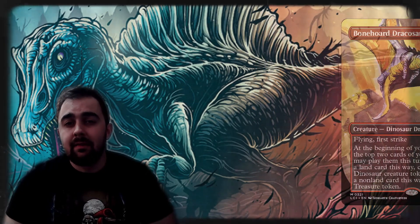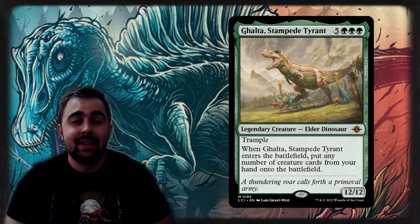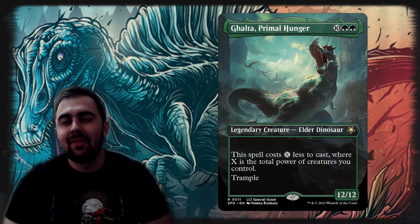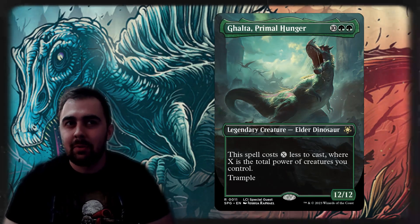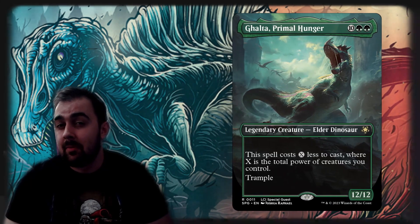The big reason I wanted pod-like and Natural Order effects is to sacrifice creatures into Galta Stampede Tyrant, which lets you put all the dinosaurs from your hand onto the battlefield — and Galta is a 12/12 herself. Also, nothing beats the classic Galta Primal Hunger — most of the time I cast her for only two green mana, and a 12/12 Trample for two mana is an incredible rate. I added the special guest art, though the new Tyrannosaurus art has dethroned it — this is still a top-five Magic art for me, and they've been nailing it with the dinosaur set.